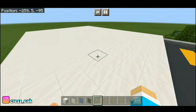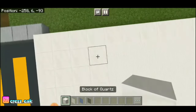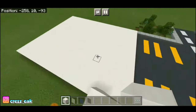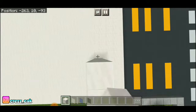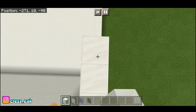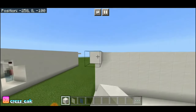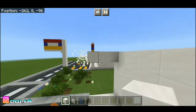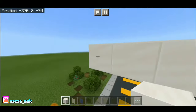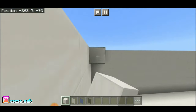Selanjutnya kita bakal membuat dinding dari bangunan ini. Kalian buat di blok keempat yang ada quartz-nya ini, kalian tinggikan setinggi 5 blok, dan kalian teruskan sampai sana. Jika sudah, kalian tinggal hubungkan semuanya supaya menjadi dinding dari bangunan ini. Lalu kita bakal tutup bagian atasnya, dan bagian dalamnya juga kalian bisa tutupin menggunakan blok of quartz.